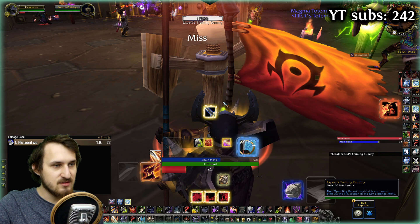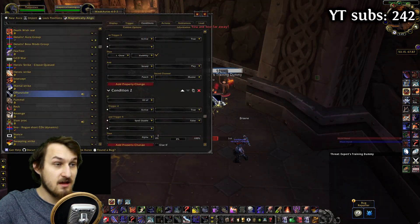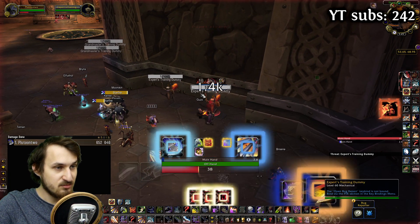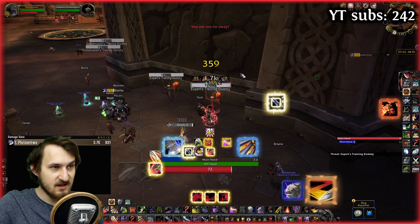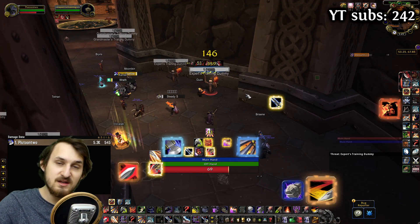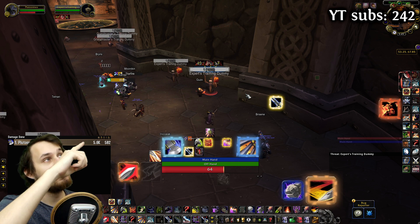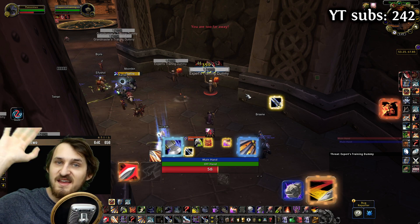After you position the WeakAura to your desired location, we're done. We can proc it from the Rend proc, from the dodge white swing, or yellow swing — it's going to be glowing and making sound. If you made it this far, you might be interested in more videos from me. I made WeakAuras here and there, so you can click those and I'll see you in the next one. Bye!